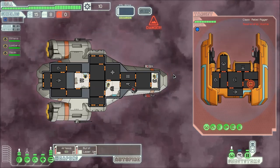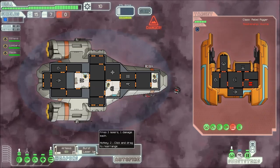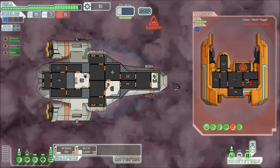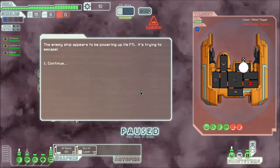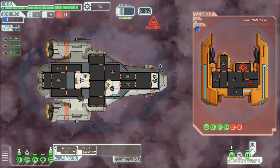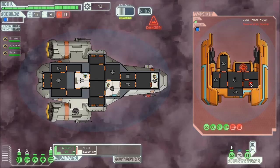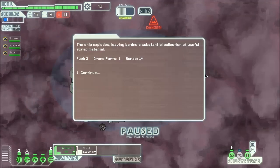While that drone blasts at our shield — okay, their weapons are out. Let's get rid of this drone because it's been pesky. The missile completely ignores shields, it just flies right through them. They know they're losing so they're going to try and escape, but they'll be dead way before that. We just save our missiles — we've got six left — and blast them. And there's our first ship destroyed. We find some fuel, drone parts, and some scrap, which is good.